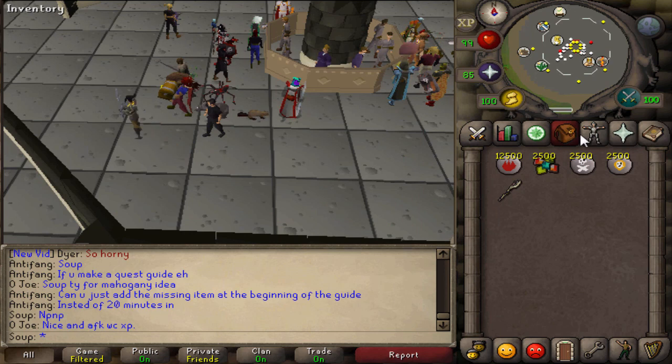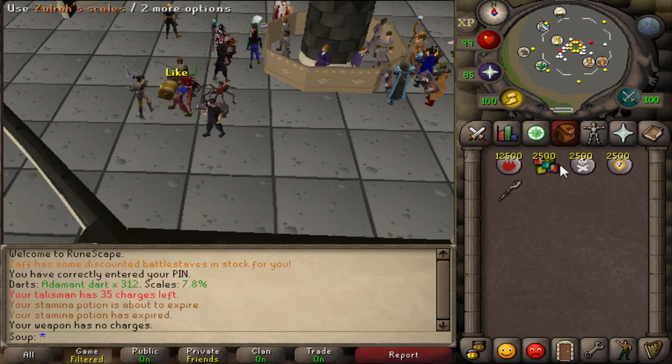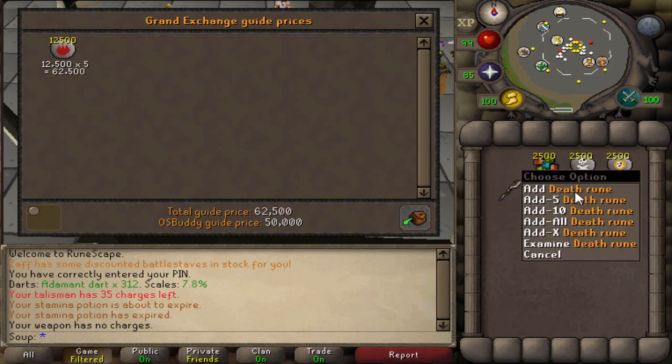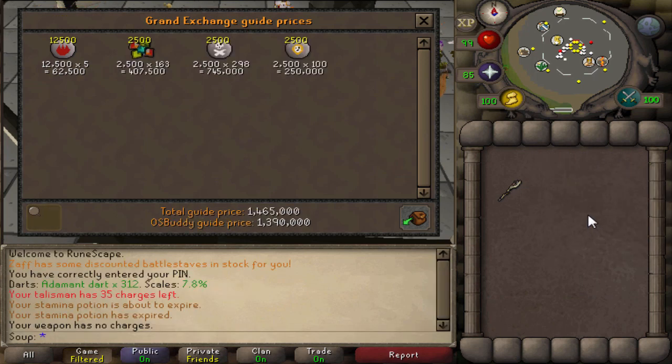Here we have all the supplies for a fully charged Trident: 12,500 fire runes, 2,500 zulrah scales, death runes, and chaos runes. These cost me about 1.4 million - specifically 1,390,000 GP at OS Buddy guide price.